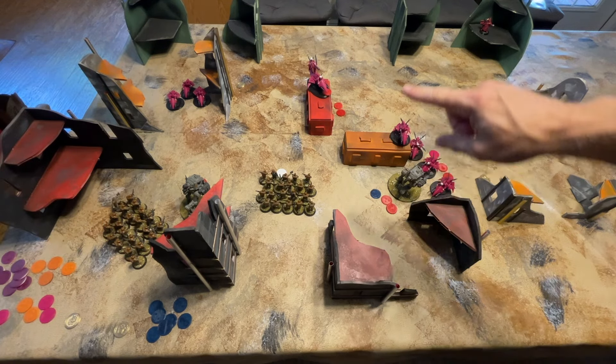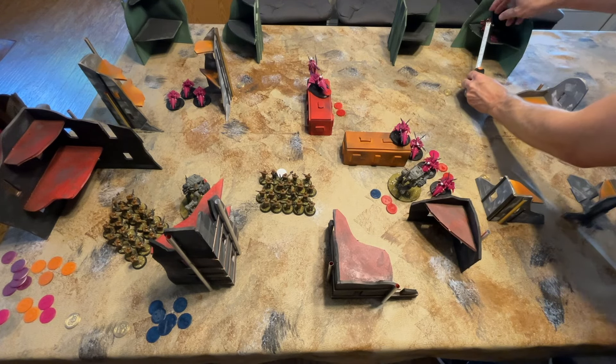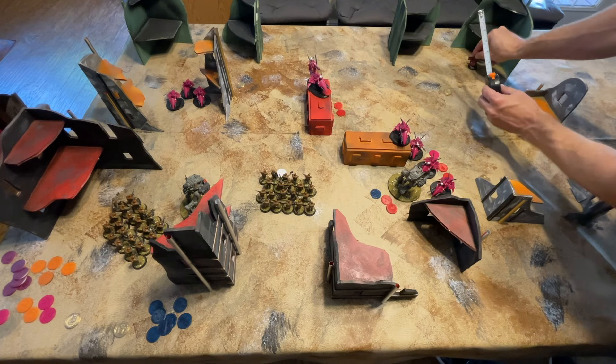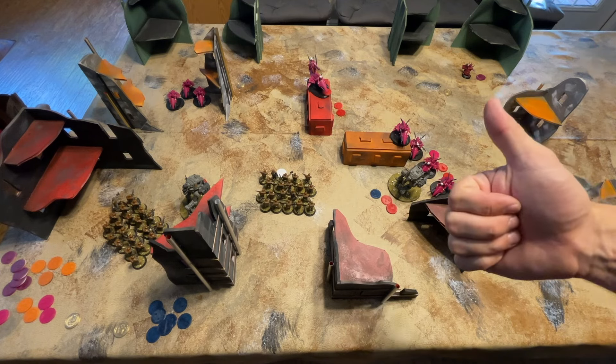Very last in round one, the high elf noble — a high oracle — would have gained two spell tokens at the beginning of the round. They move down and over to solidify their objective. On to round two.